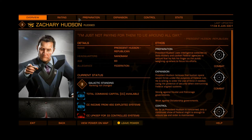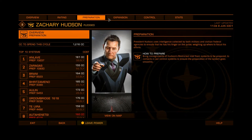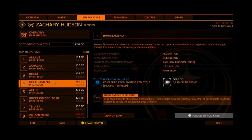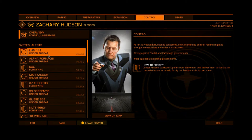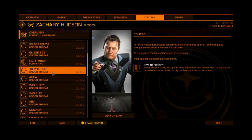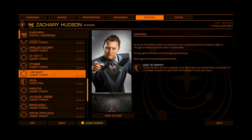Taking control of a system is pretty simple. Commanders who have nomination privileges - you'll earn those pretty quick - vote for a system that should be expanded into. After that, there are three stages to bringing a system under control: preparation, expansion, and fortification. Each of these stages requires the completion of a certain task, the task depending on the power, until you and the other commanders reach a trigger point. You then move on to the next stage in the next cycle, until eventually it becomes a fully fortified control system.